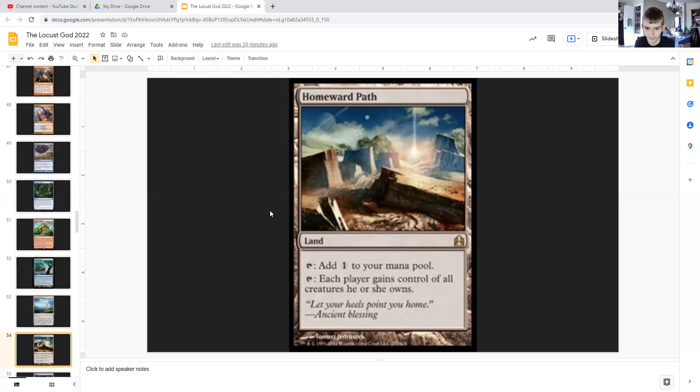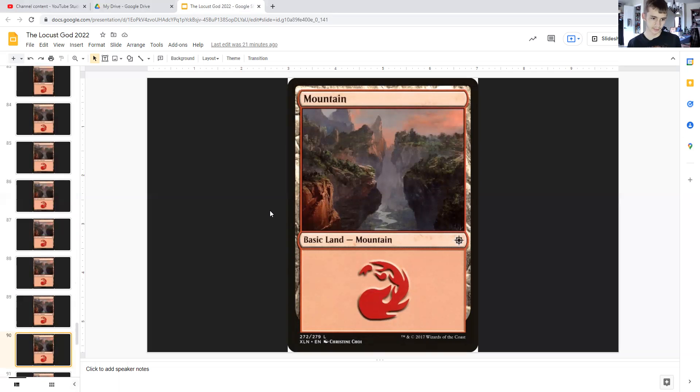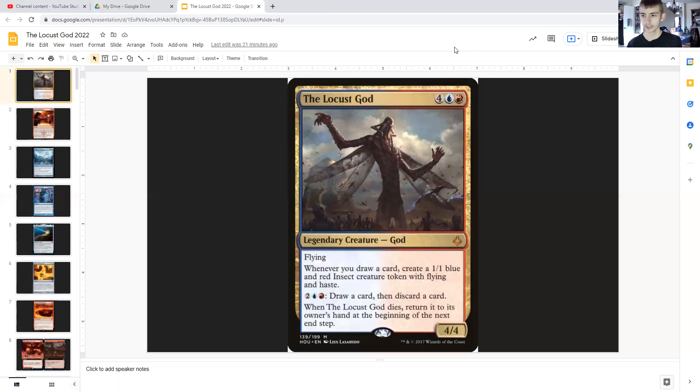And then we have our 23 basic islands and our 23 basic mountains. And with that, the end of this EDH guide starring the Locust God, 2022 edition.